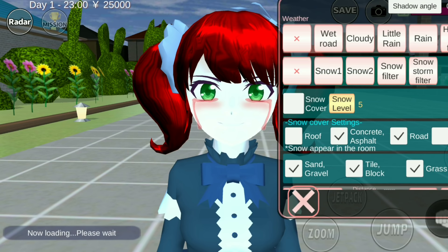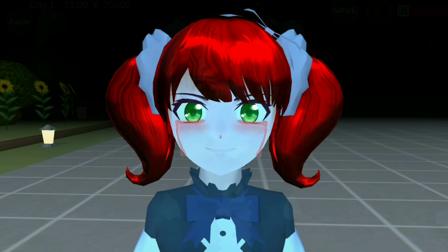In the video I made, I prefer to make the settings at night. Then add simple fog. Just change the color to black and adjust to your preferred distance.